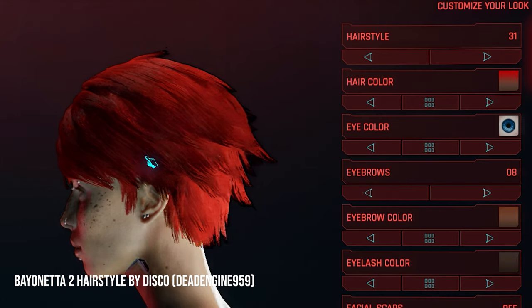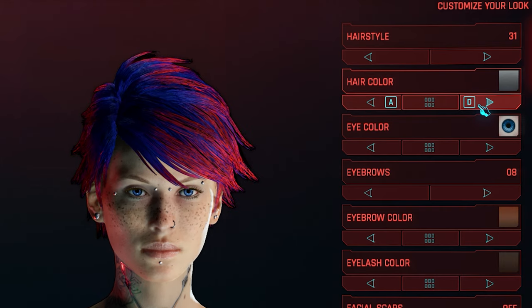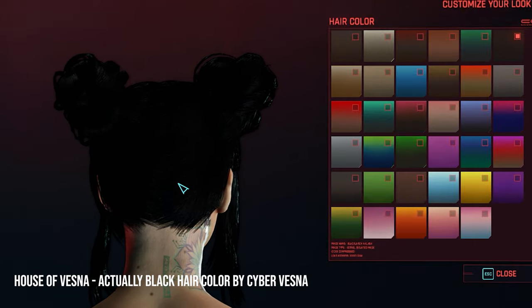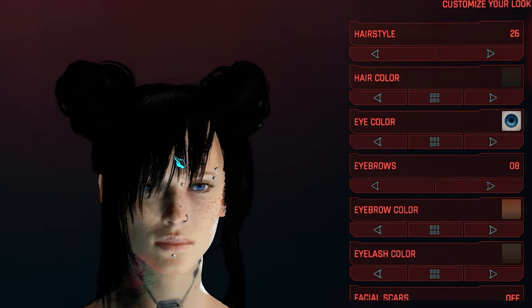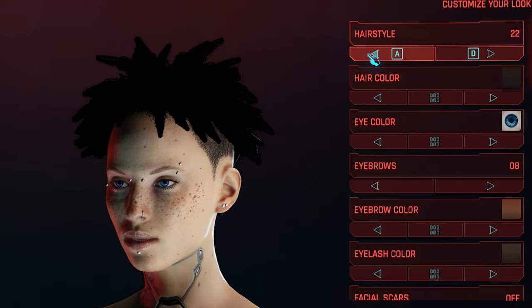Speaking of customization, the next mod on the list is the Bayonetta 2 hairstyle, which replaces hair option 31 in case you want some extra hair options or are going for that look. This also pairs well with another mod people have been asking for — actual black hair color. Vesna has you sorted with her hair color mod, which replaces the carbon hair color with an actual pitch black color.